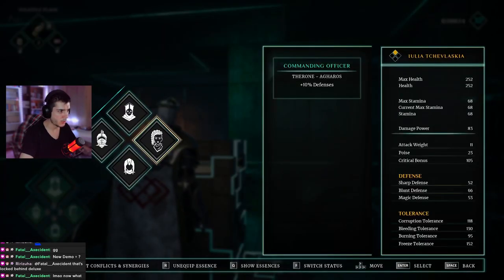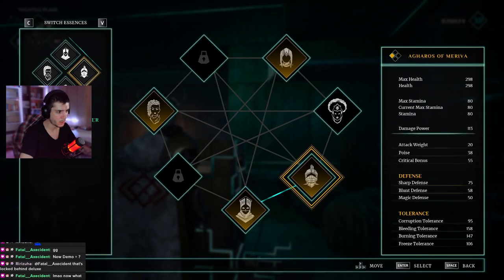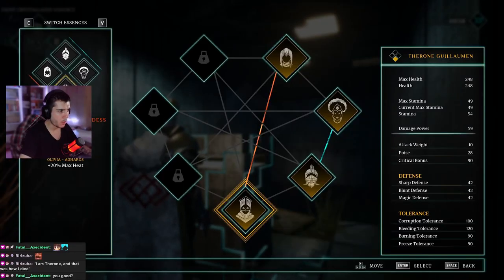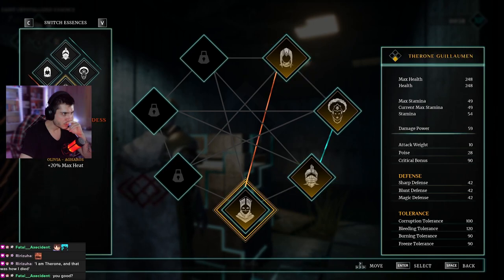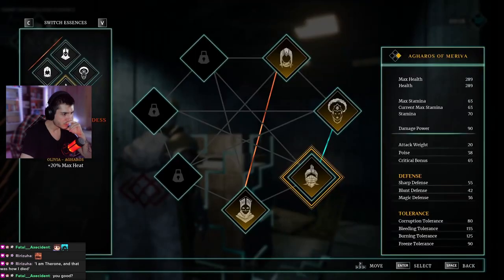In the Morphing section I mentioned that characters can have buffs and debuffs depending on which four are in your party. To find and change those, you go to the Bind Essences section. There you can customize and manage your party — remove or add characters, remove debuffs, and apply new positives depending on how you assign your characters. It's a bit confusing and takes some trial and error, but the more you switch characters around the more you understand how it works.